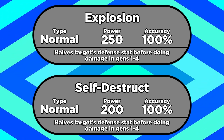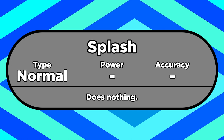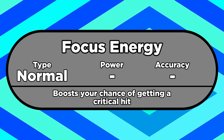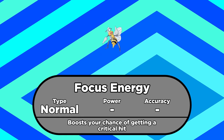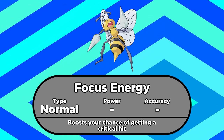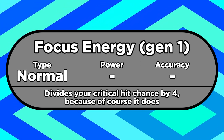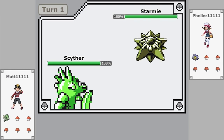But now let's take a look at a move that's way worse in Gen 1 — so bad you'd be better off using Splash. Currently, Focus Energy is a move that boosts your chance of getting a critical hit. Not the greatest move in the universe, but it was basically useless in Gen 1. It was meant to multiply your crit chance by 4, but for whatever reason it divides it by 4 instead. So by using this move, you're actively making your Pokémon worse — well, most of the time at least.